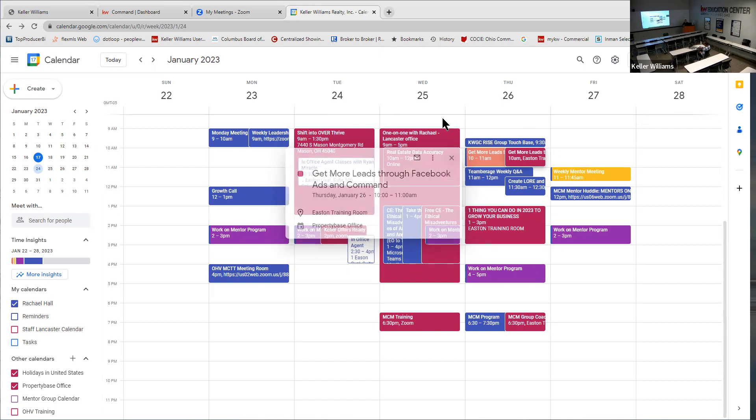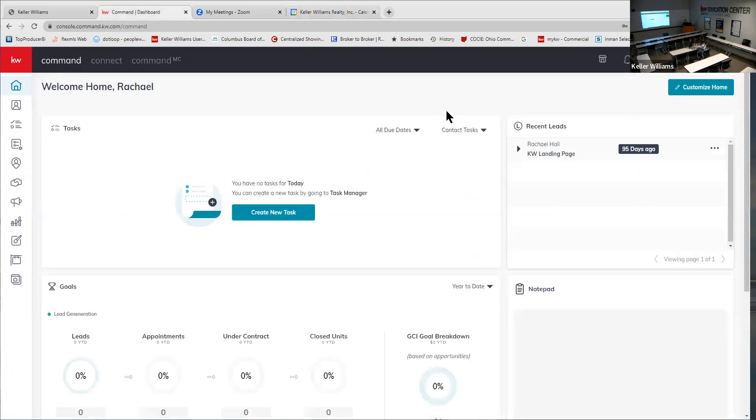Are you guys all logged in to Command? She's going to follow along. Do you have a listing right now? I have one piece of land, and I have a list of new contracts. Let's just for the sake of the class go ahead and do a home value postcard — does that sound good? I'll show you how you can add listings to your postcard too.